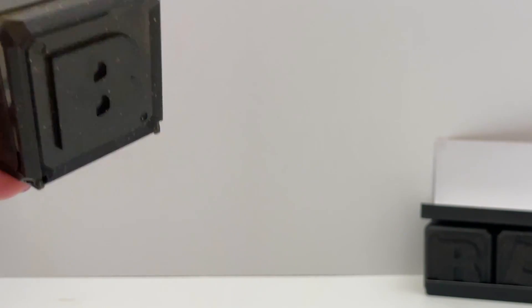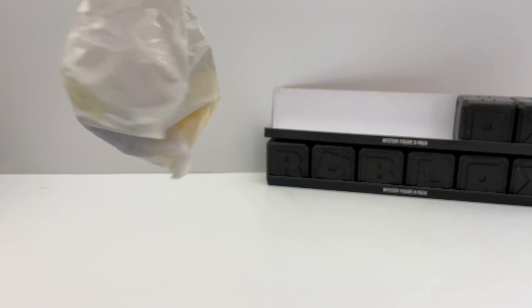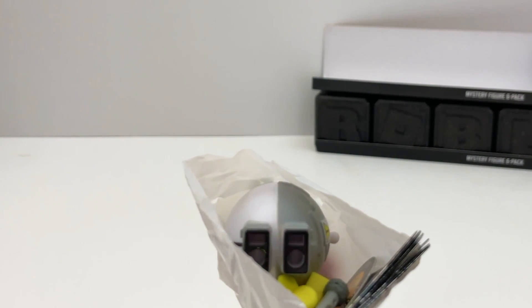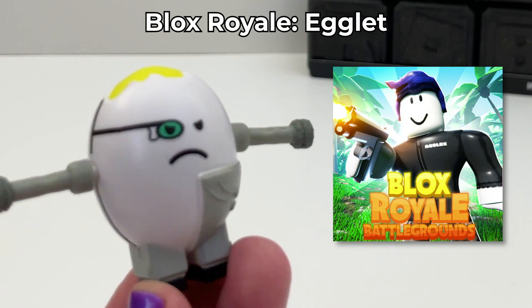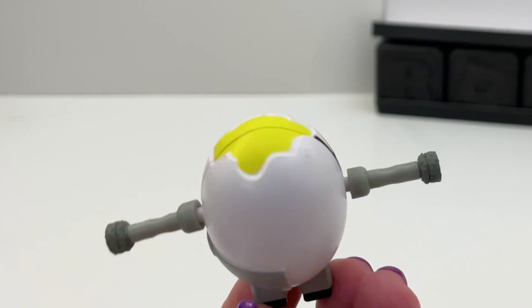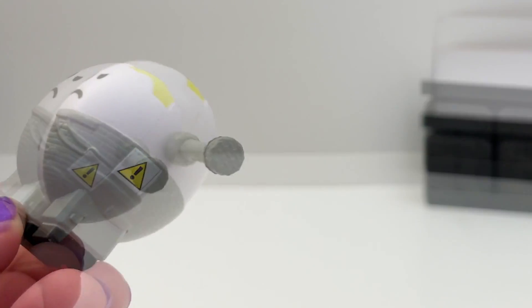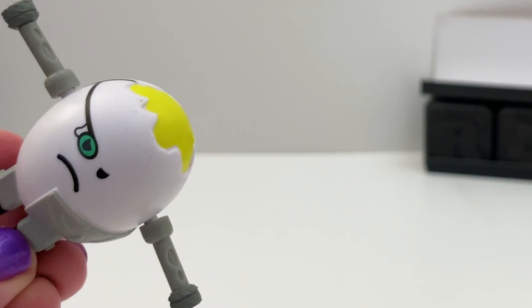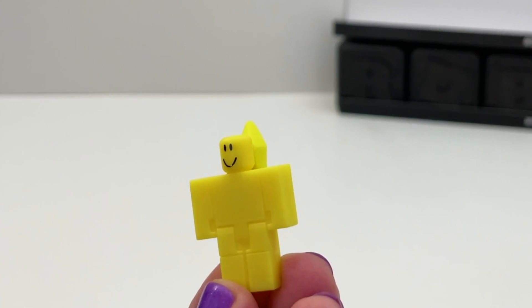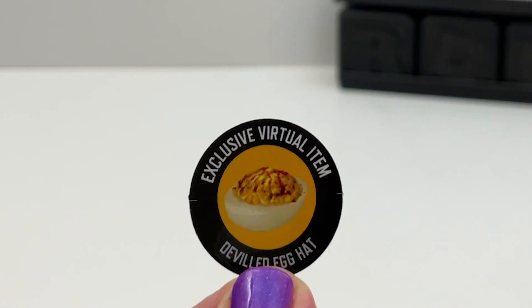Box number four — a quiet one. We got the egg — I wanted this egg so bad. This is a great item, so cool. The egg doesn't open or anything, but it does look great. It comes with this little newbie, and the code for this one is a Deviled Egg Hat.